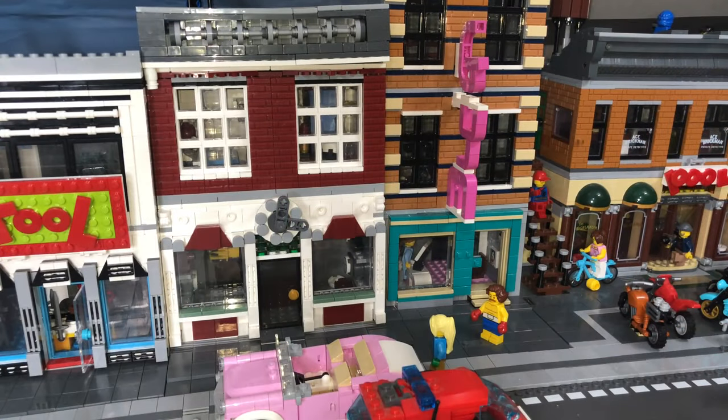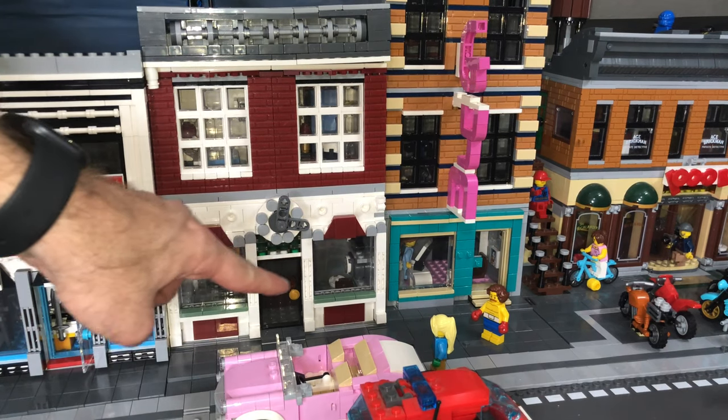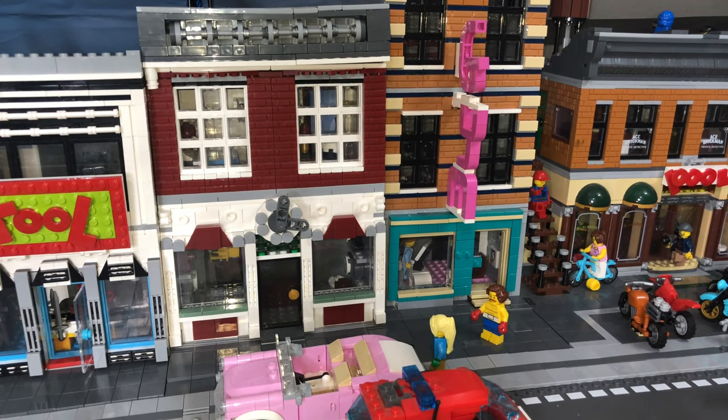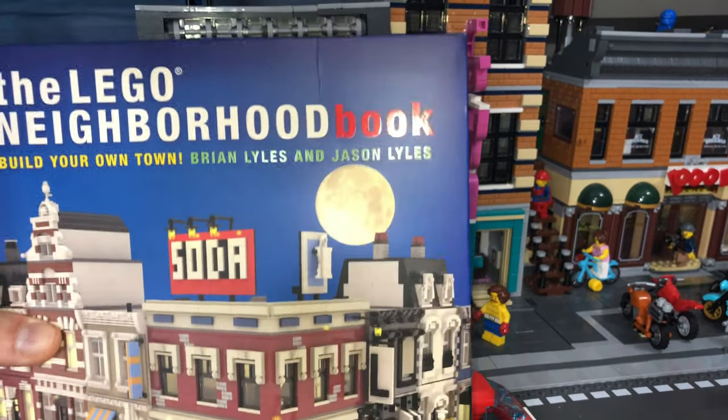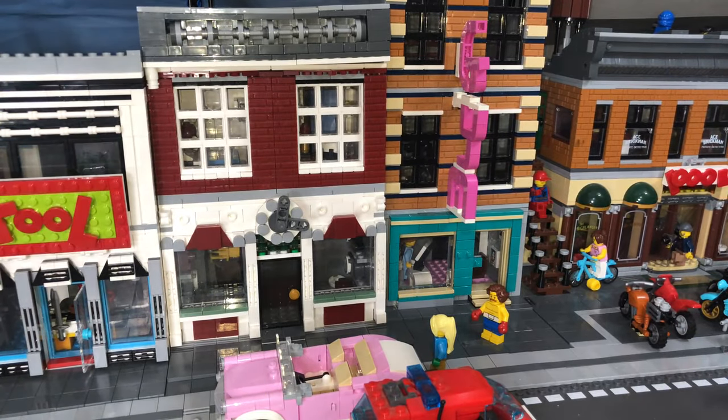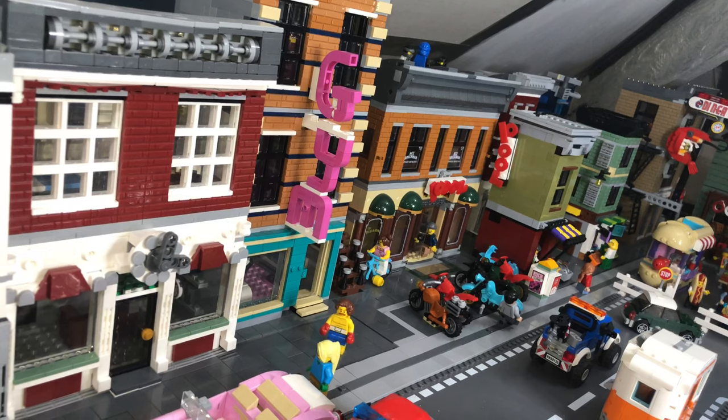This is my clock shop — it's a bit of a strange sized build, just on plates. I was trying to fit it around the window style and the feature on the roof. The style I took this from is from this book — the LEGO Neighborhood Book — and you can see the shop windows there are similar. So I just took a little bit of inspiration from that.